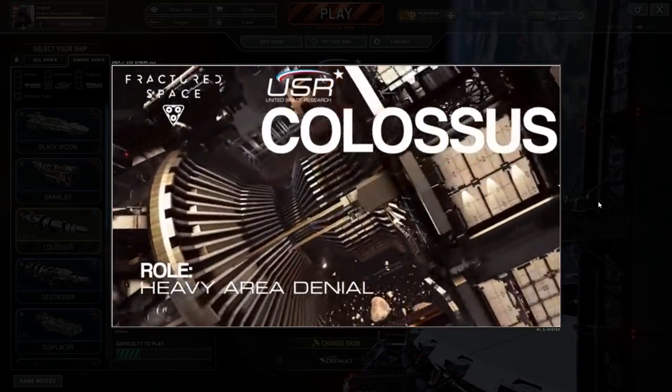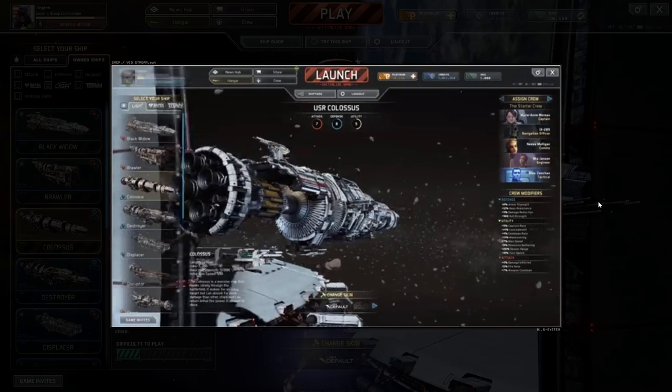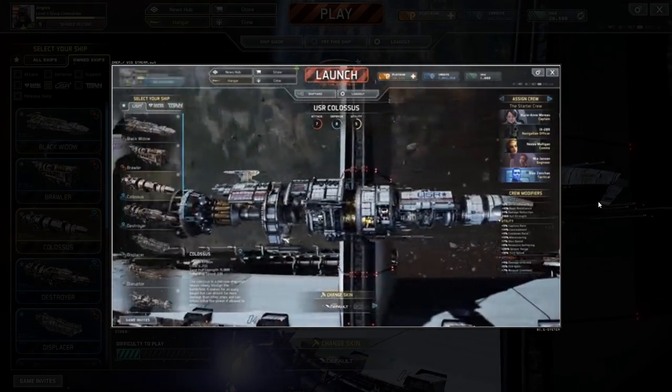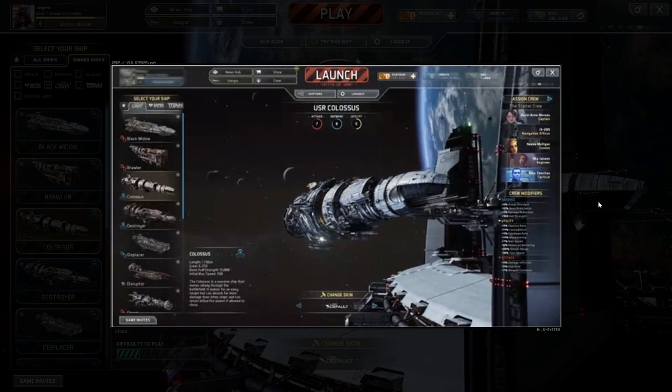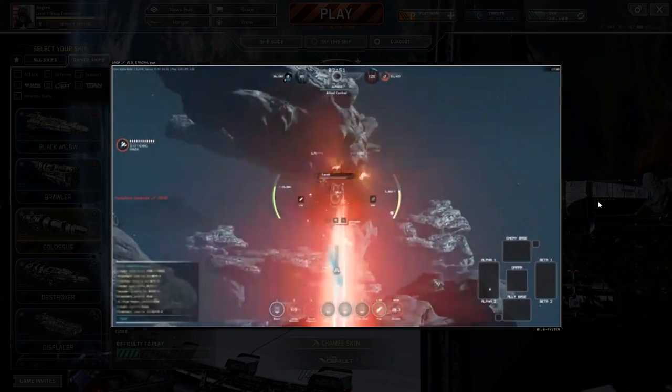But the Colossus can at least take a beating — it's very, very good at absorbing damage. Its weapons are a bit of a mixed bag, however. It only really has one long-range weapon system, and that's its missiles. And they're on a sort of medium-length cooldown, so you can't really spam long-range weapons fire in this thing.